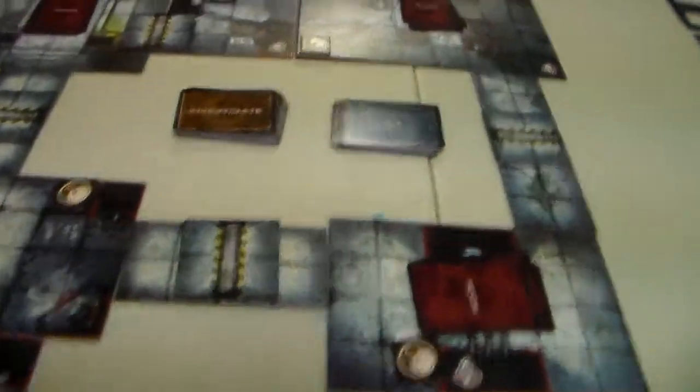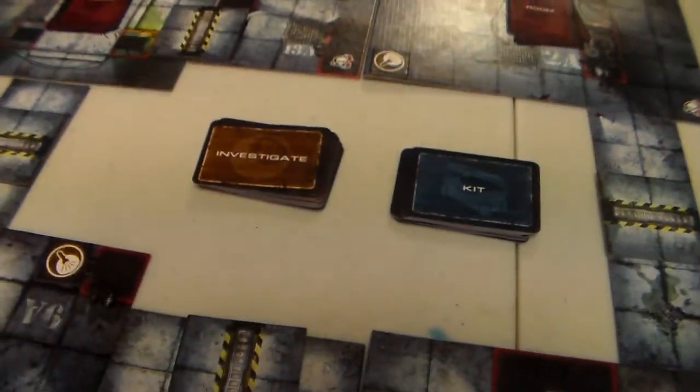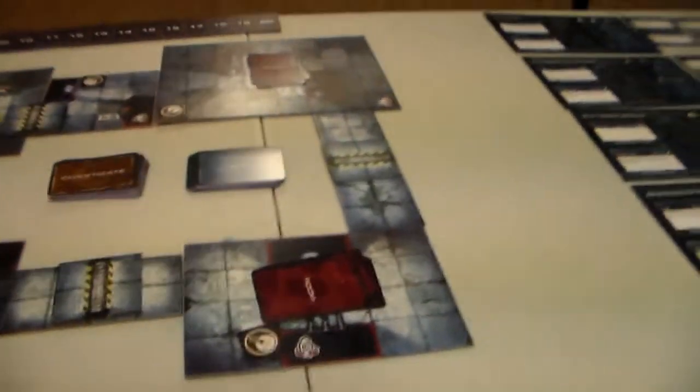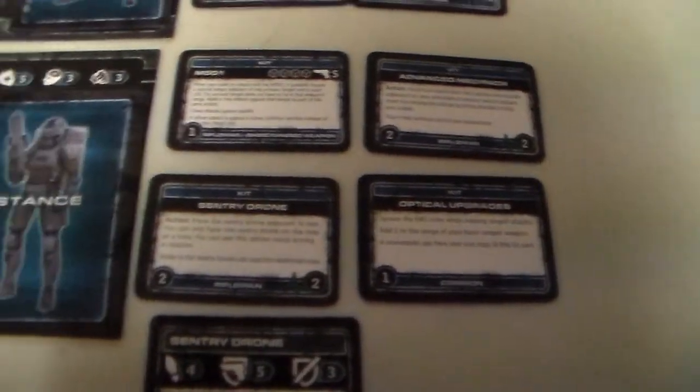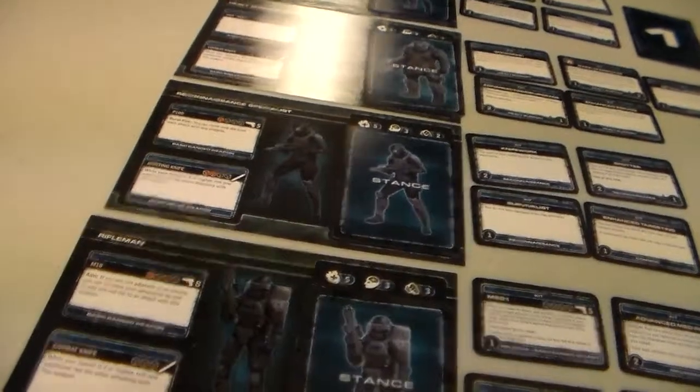In this game the overseers go first, so we're going to decide how they do so. The team leader is our guy here and he's going to go first, and I want to see if I have anybody with a good kick card that would help me open a door. Since I don't, he's going to say let's have the reconnaissance guy go first. I shuffle the cards - we go one, then five, two, three, four - so our reconnaissance specialist is going to go first.